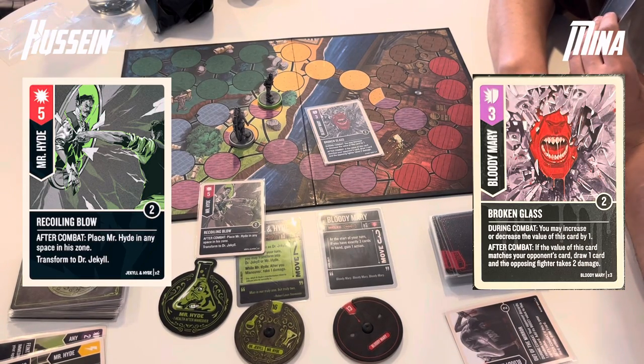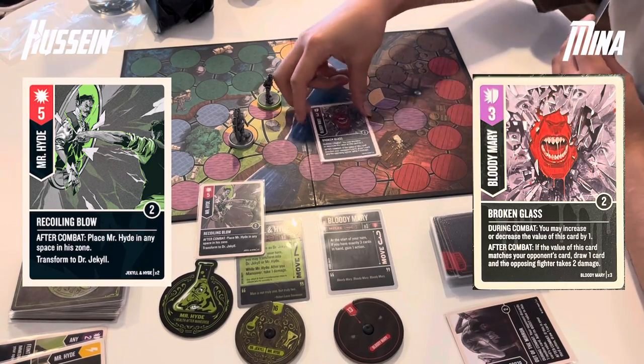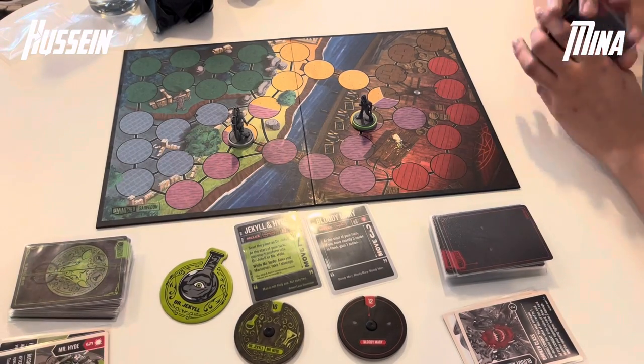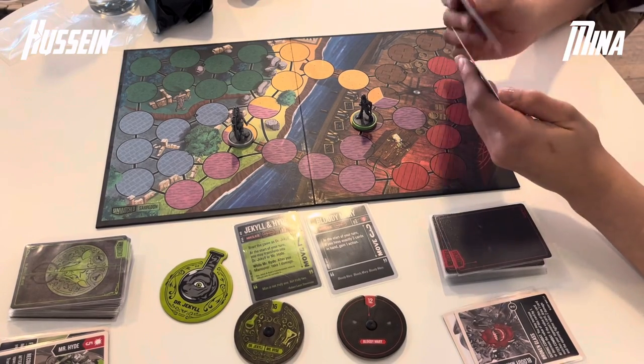Mina boosts up to a 4, so it's a 5 into a 4 for 1 damage through to Bloody Mary, and then Hussein gets to disengage and transform back into Dr. Jekyll. A really handy card for Mr. Hyde and Dr. Jekyll to avoid damage in that way.